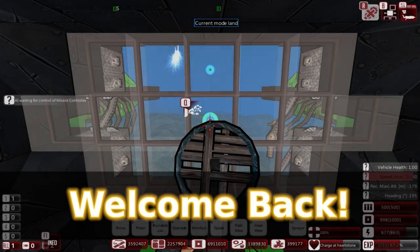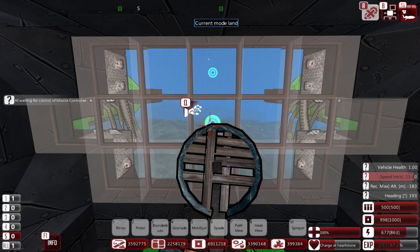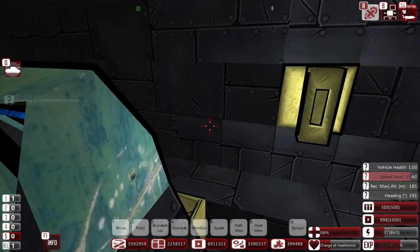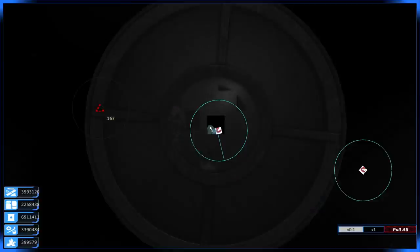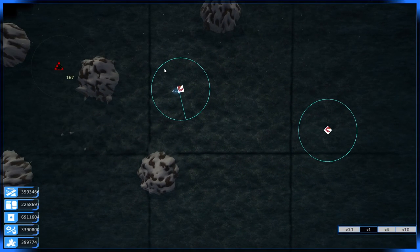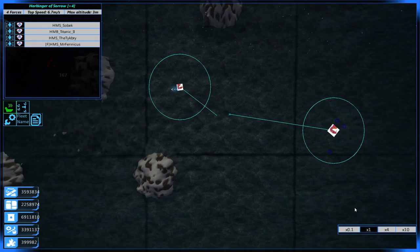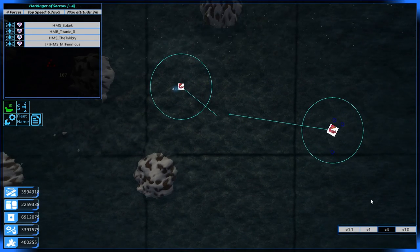Greetings and welcome back, Dapplings, to From the Depths and to the Abaya — and me having launched a couple of torpedoes by accident. We are, of course, back in the campaign, but there are a few things we're going to need to do. I'm going to pull all fleets and have them converge on the same tile while I explain what we're going to be doing in this episode.